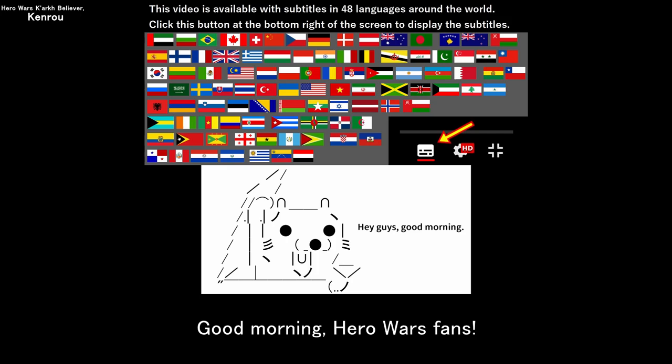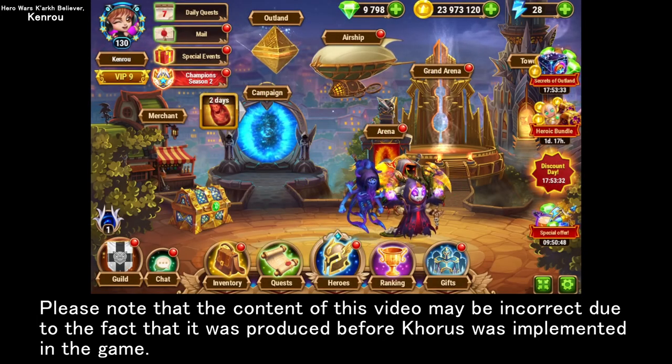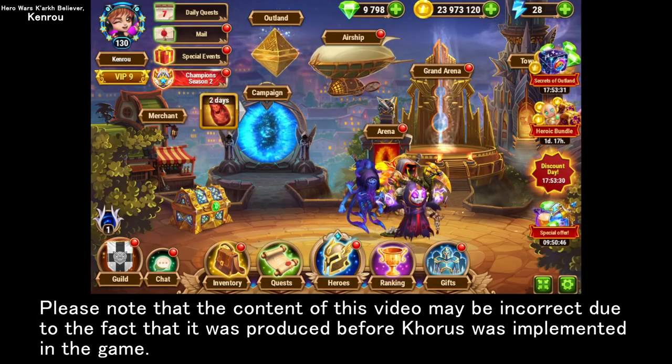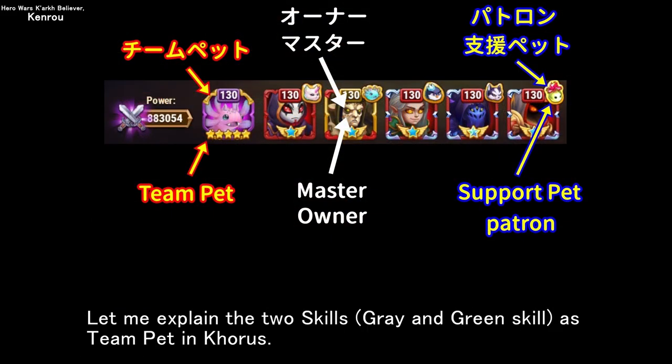Good morning, Hero Wars fans. This video will be a skill explanation of Chorus. Please note that the content of this video may be incorrect due to the fact that it was produced before Chorus was implemented in the game. Let me explain the two skills, grey and green skill, as team pet in Chorus.